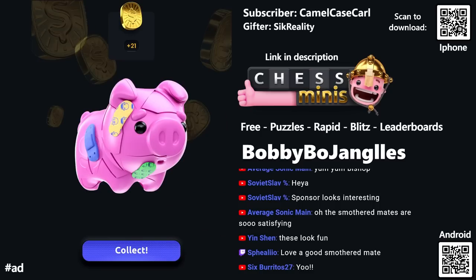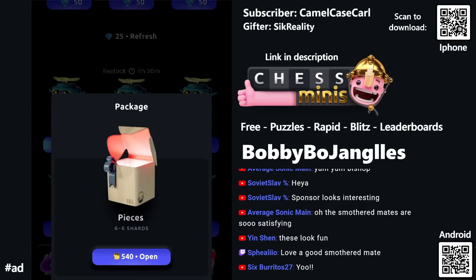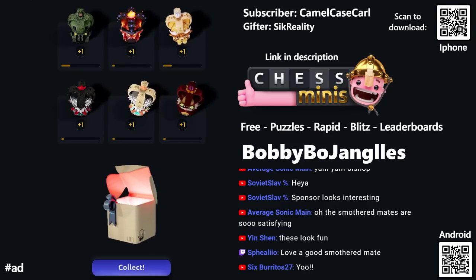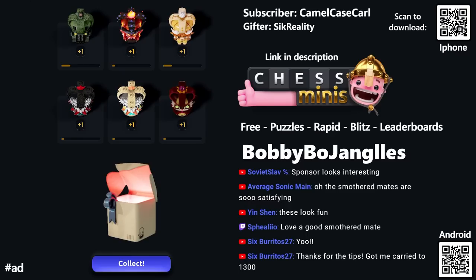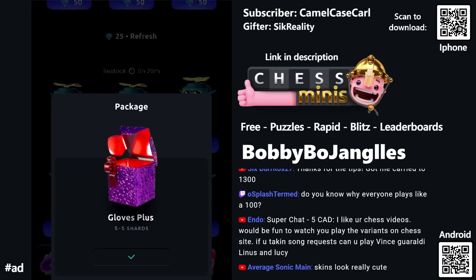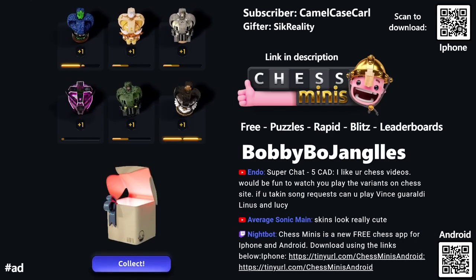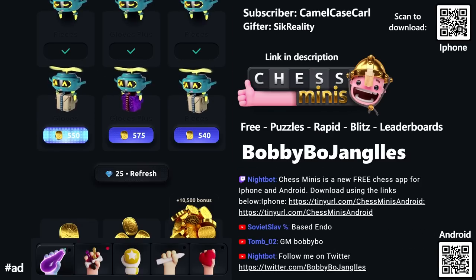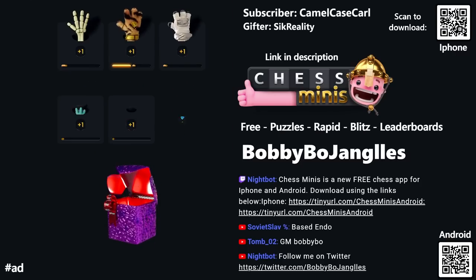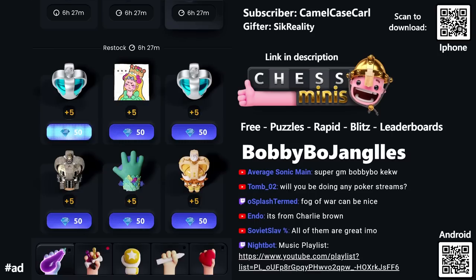Let me collect the free stuff from the shop. So if we spend coins we get shards. These are some different skins — that's what the king looks like. The way the game is monetized is you can buy different skins for your pieces. Let's check some of those out and open some up. They did a really good job — some great artists. I like the skeleton one, I'll probably be rocking the skeleton.